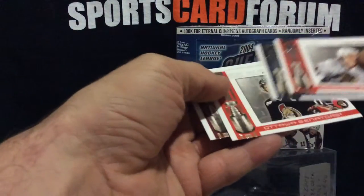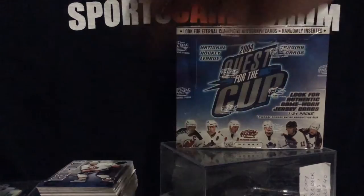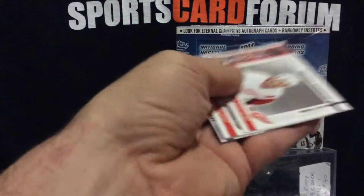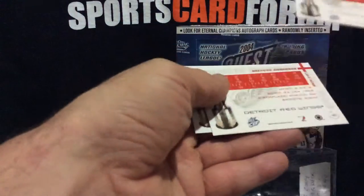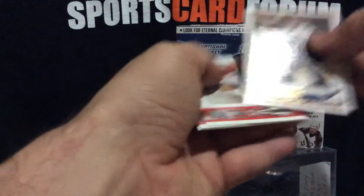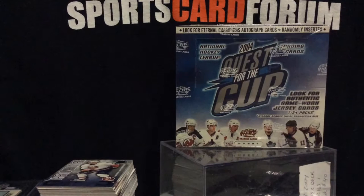There we go — Sean Burke, numbered to 99. And looks like all base. Oh, there we go — Dan Hamhuis, I think that's our second one of him. And base. John Hedberg. And what we have here — Marc-Andre Fleury, there's our first one of him, called a contender, not a rookie, but better than the other one called a contender.